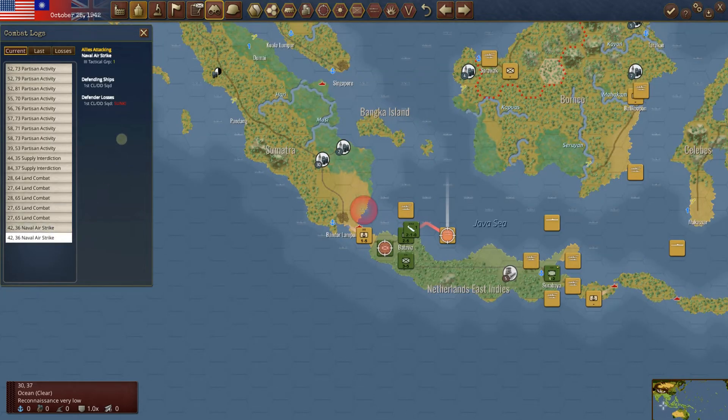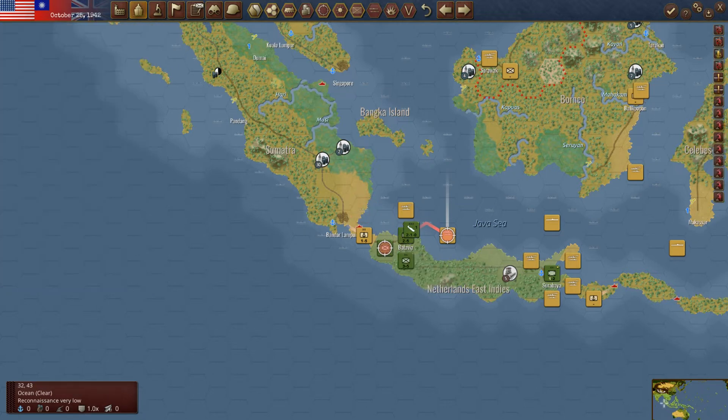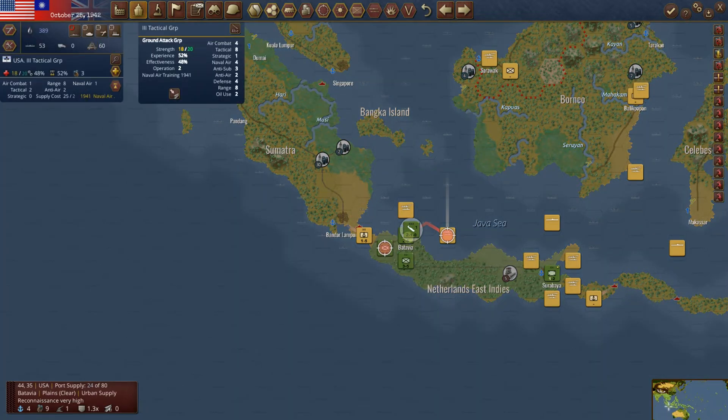Let's go to the combat log. Naval airstrike — that was a cruiser destroyer group and we sunk it. This guy's just wreaking havoc out here. His tactical is eight — a tactical group, ground attack group. God, I love these things. They are tough business, even against naval units.